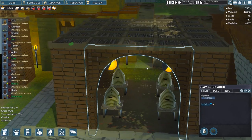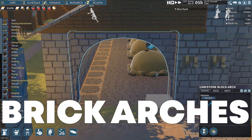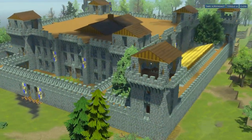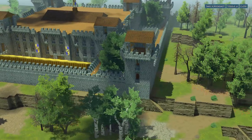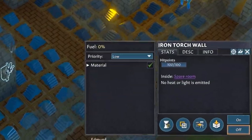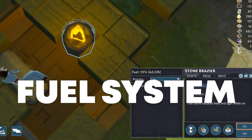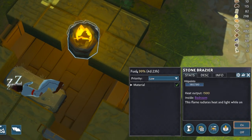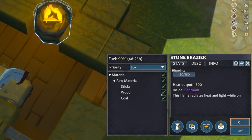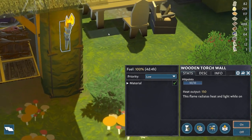Clay and limestone brick arches are now introduced as construction options instead of just wooden beams. Another notable change — one which might throw a wrench in a lot of your designs — is the introduction of the fuel system, meaning you will have to supply braziers, torches and candles with fuel like coal, wood, sticks, tallow and wax to keep them burning.